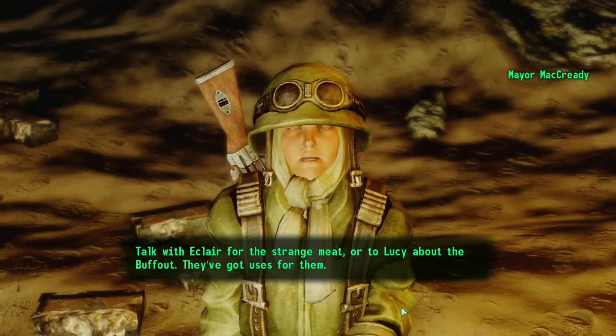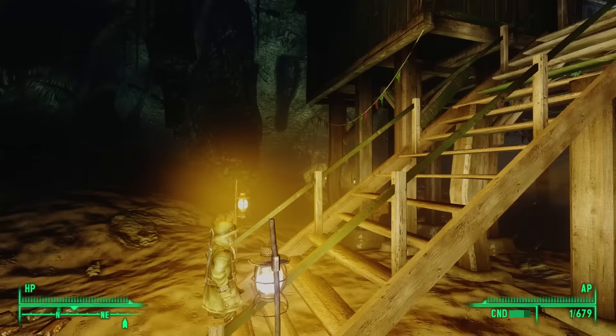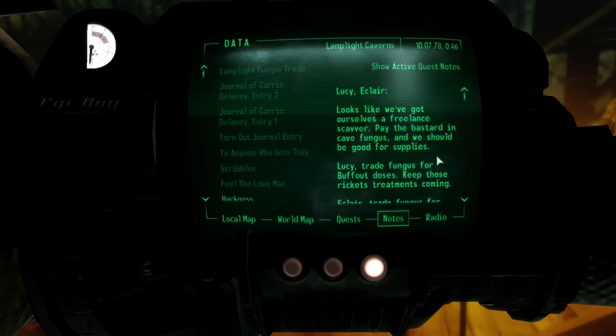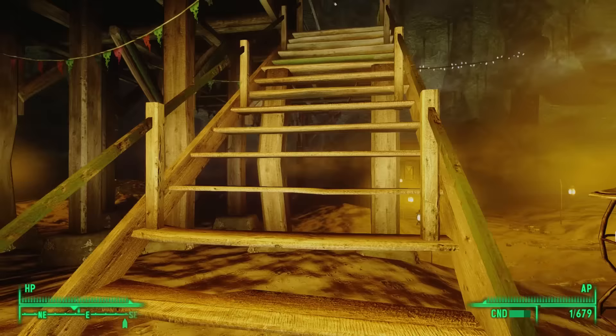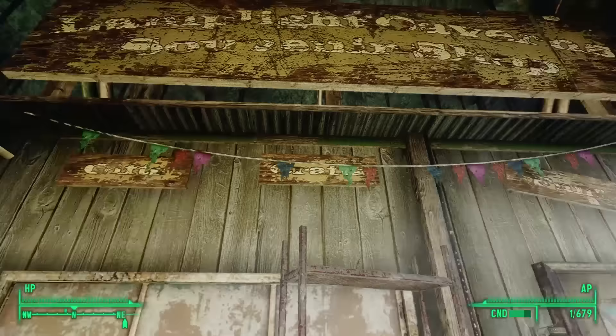McCready tells us to talk with Eclair for strange meat or Lucy about the buff-out — they've got uses for them. Now that we have permission, we can head back to Lucy and exchange buff-out for cave fungus, or exchange strange meat with Eclair whenever we meet him. Climbing the stairs to the top of this shack, we see the sign above it says Lamplight Cavern Souvenir Shop.